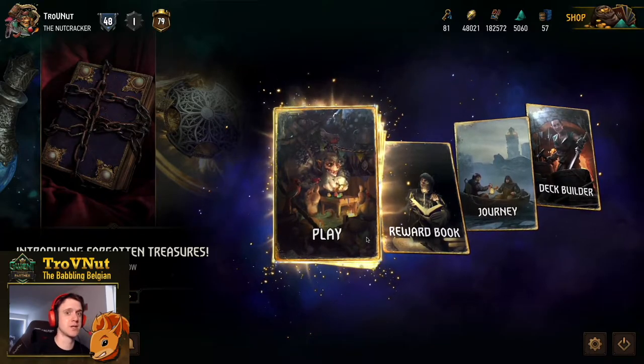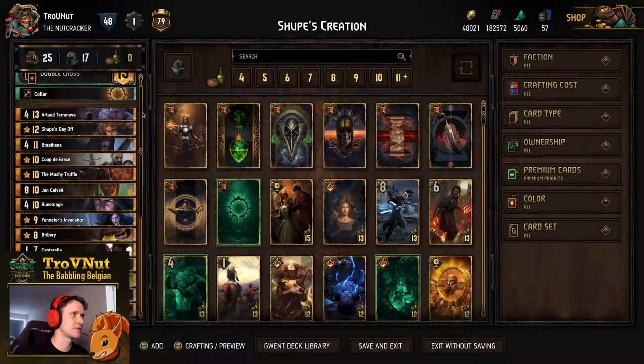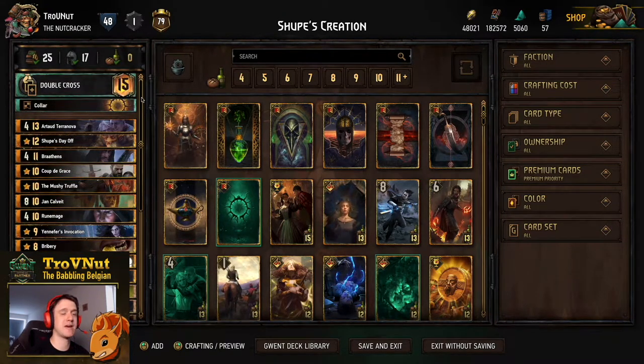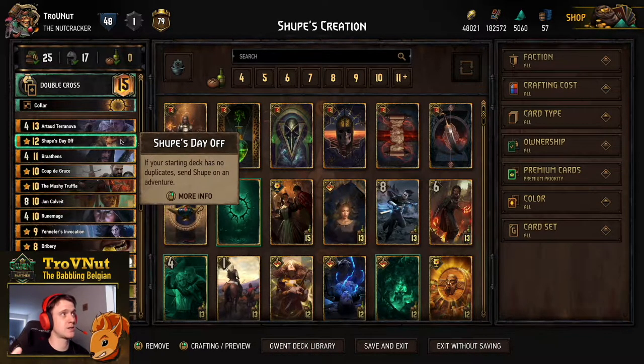We're talking about Nilfgaard of course - the armies of the Black Sun. Today we're going again with Assimilate, which got a little bit of indirect support with some of the neutral cards in the last mini expansion, the Forbidden Treasures. We're going into a deck called Shoop's Creation. Shoop's Creation is a double cross deck with no duplicates, as that's the prerequisite of Shoop.